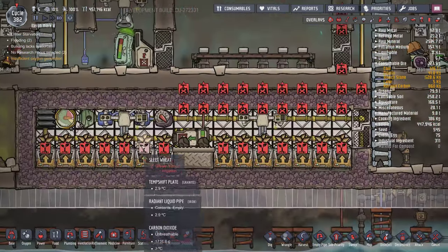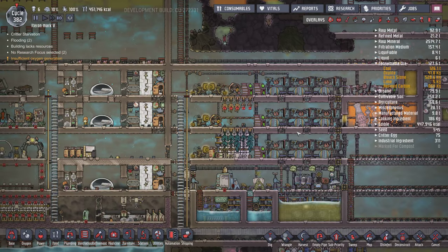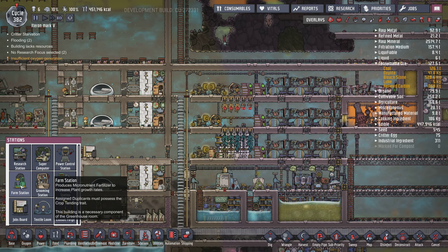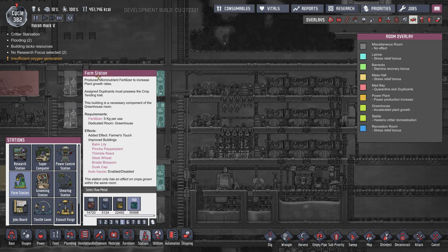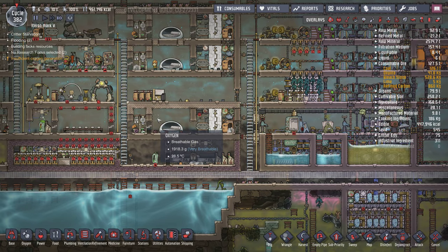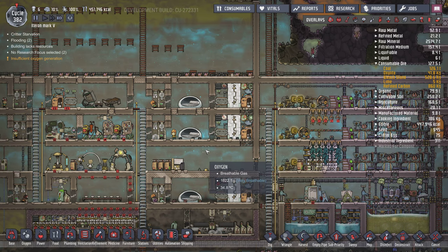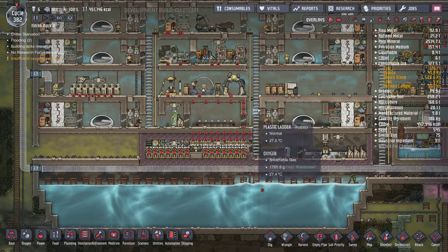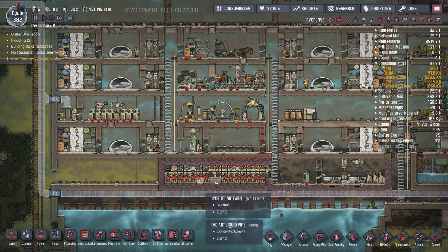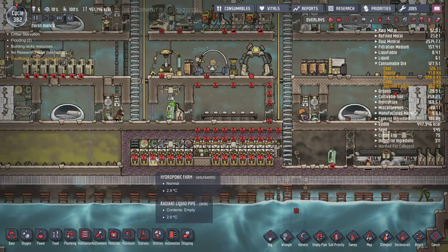We don't need the 30 laser to grow sweet wheat anymore — now you need dirt instead. There is only one building where you need the fertilizer, which is the farm station, but I'm not using the farm station because I think it's pointless. Your duplicant will always be tied to that station, so it's better to just let the plants grow on their own.